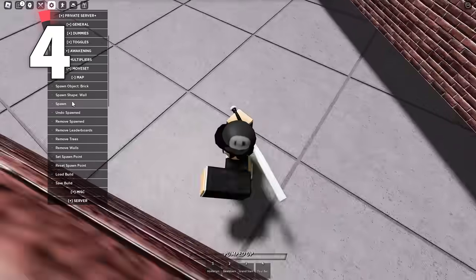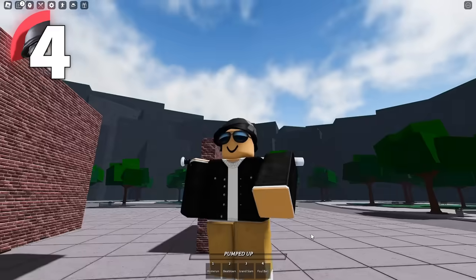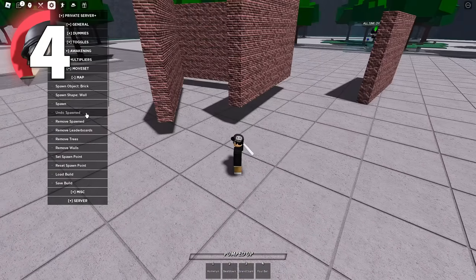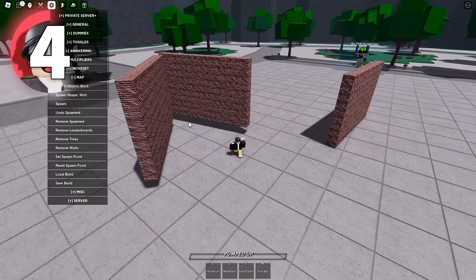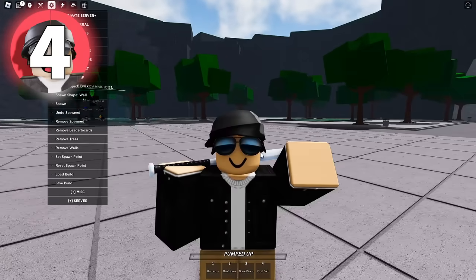There's also a handy button for if you accidentally place a wall wrong. Previously, I would have had to get rid of the entire build and start completely from scratch. But now I can just press undo spawned, and it'll remove that wall. I can keep pressing undo spawned and it will continue removing the last objects that I placed.